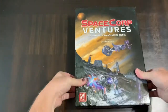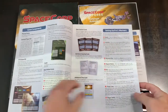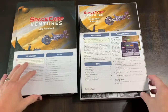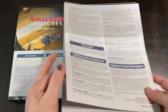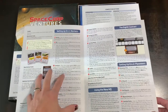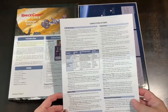So let's look inside the box. It's a nice, sturdy GMT box — very sturdy actually. You get a solo rulebook covering the additions to the solo game — about eight pages, not a lot. Then you have your multiplayer rulebook, which is on heavier stock and folds out to four pages. Not a lot of new rules, which I like, because you're mainly just adding the new boards with some new setup.